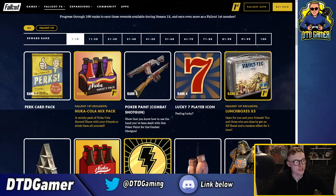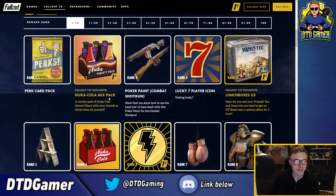Rank one has nothing. Rank two you've got the perk card pack and for Fallout First a nuke call mix pack. You've also got the poker paint for the combat shotgun which I actually think looks awesome. It's just a shame - same old story with Fallout - we get really cool skins for weapons that you don't use. I just never understand why they can't release a skin for multiple weapons rather than just an individual one.